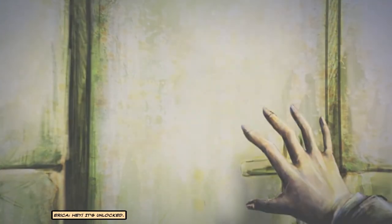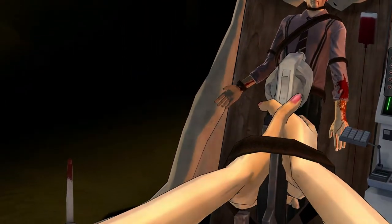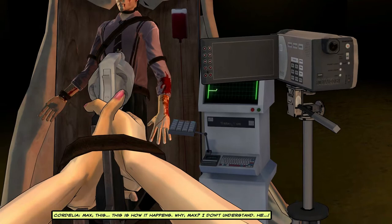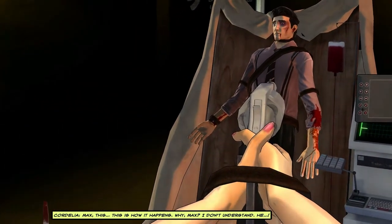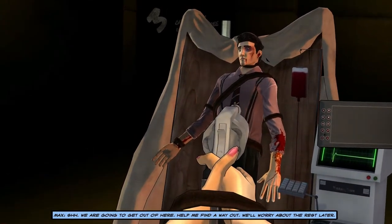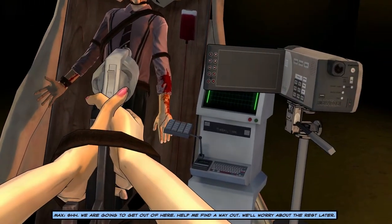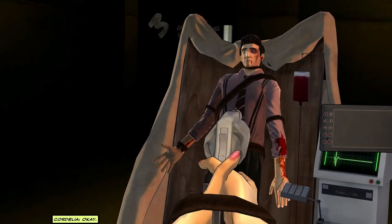It's unlocked - I wonder if there are branching paths down here in terms of what will happen. Cordelia. Max - this is how it happens. Why, Max? I don't understand. Hey, shh, shh. We are going to get out of here. Help me find a way out - we'll worry about the rest later. Okay.